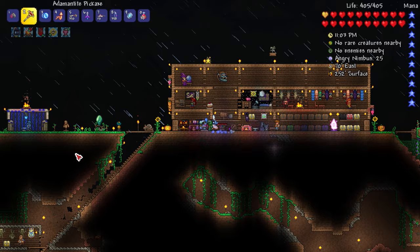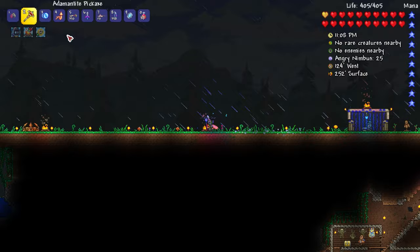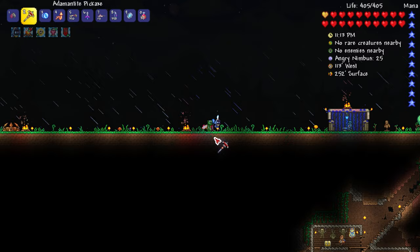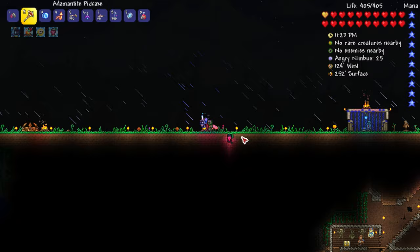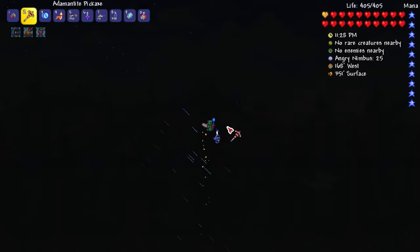Where would we put the next one if it covers that much range? I guess whenever we see the heart lamp indicator run out. I probably have to build these underground because I think right here it has to be flat if I want to do the Eternia Crystal stuff. So we'll just build two little slots underground right there, and I assume it does the same vertically too.